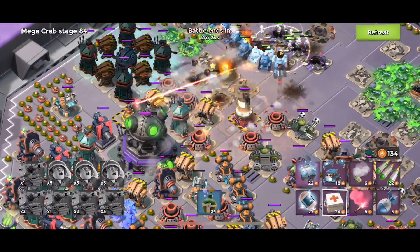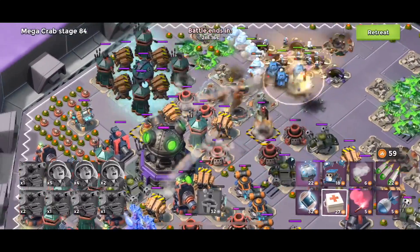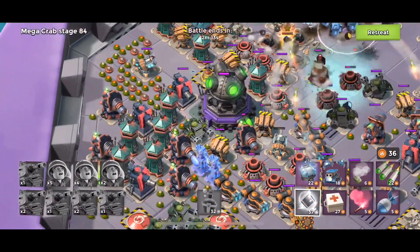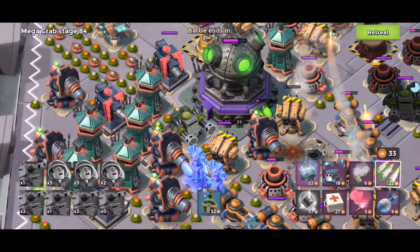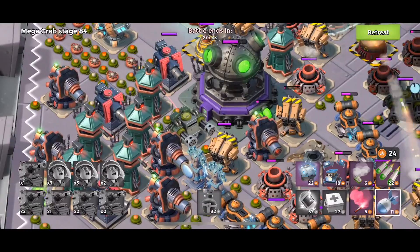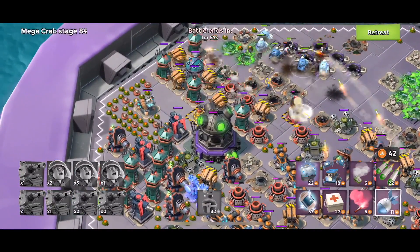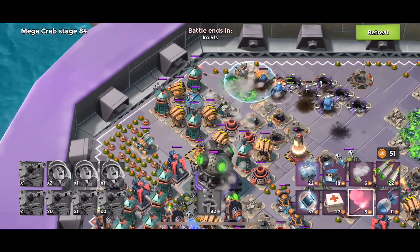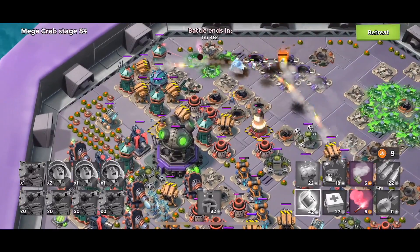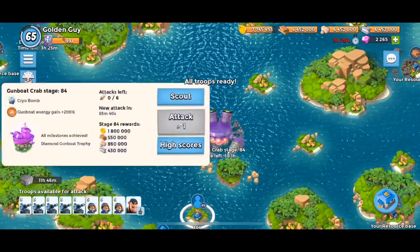I'm going to finish off that shock launcher that I drew down last round — it's still there, definitely need to finish it off. There we go. Now bullets down. There's a lot of rocket launchers firing in — it's not looking good. Stage 84, second try — defeat.